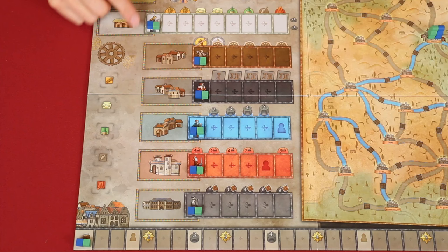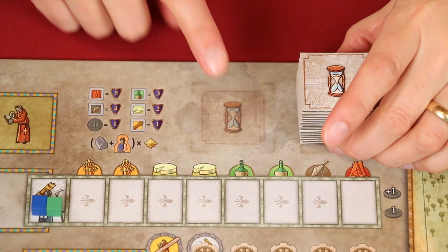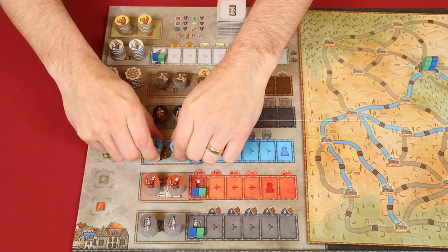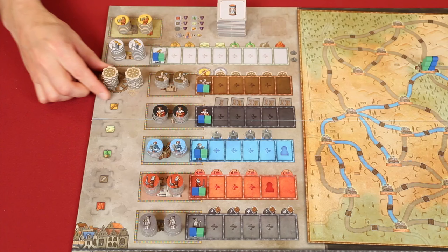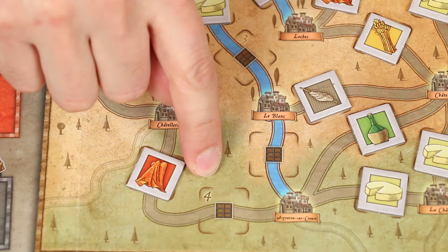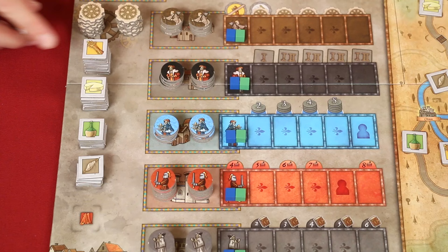On the first space of each of the character tracks, have the players put one of their colored wooden markers, as well as on the start space of the development track. These are the hourglass tiles. You should shuffle and place them in a face-down stack on this space of the main board, placing the lighter-backed one on top. These character tokens should be sorted by type and then stacked onto the space that shows a building at the beginning of the matching character track. These are technology tokens and they should be placed in this area of the board. Mix face-down these goods tiles and then randomly draw one to place face up into each of these spaces found on the map.